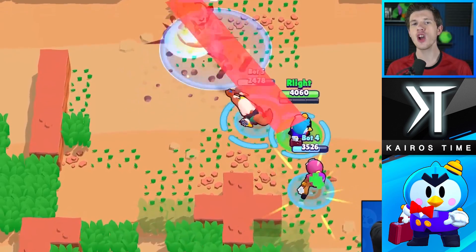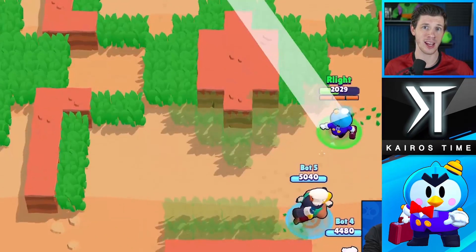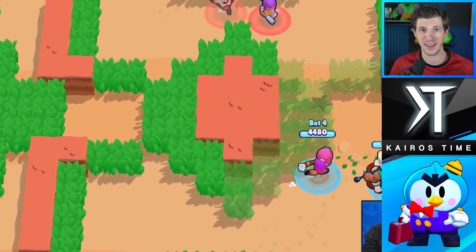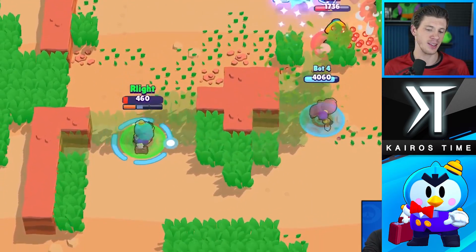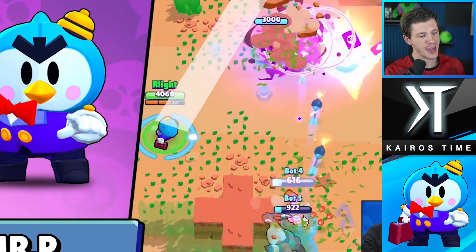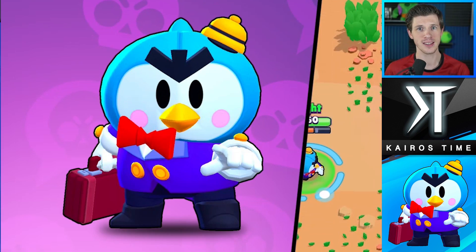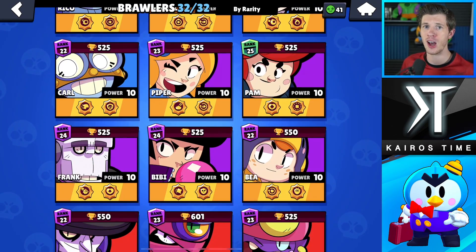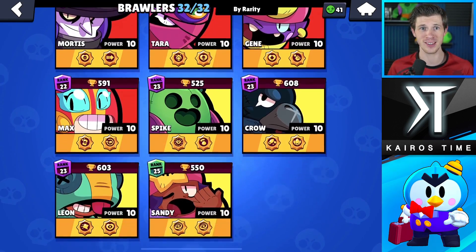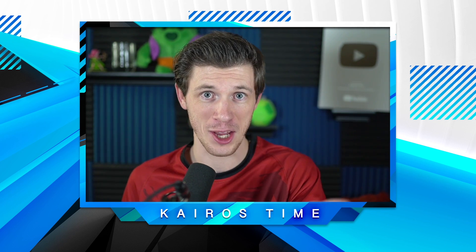As for Mr. P's star power, there is no way to tell what it is from this footage. There's a chance it's a base stat change like an increase to his range, or maybe a bounce even if it doesn't hit a target. But what's more likely is that it has something to do with his super. For his rarity, I think the only rarities it could not be are epic and Trophy Road — they literally showed the entire Trophy Road and he wasn't there. Supercell typically bases rarity off of how unique and complex a brawler's abilities are, and Mr. P has a lot of unique abilities, so I think there's a very good chance he's either a mythic or legendary brawler. Make sure you subscribe for those sneak peeks.